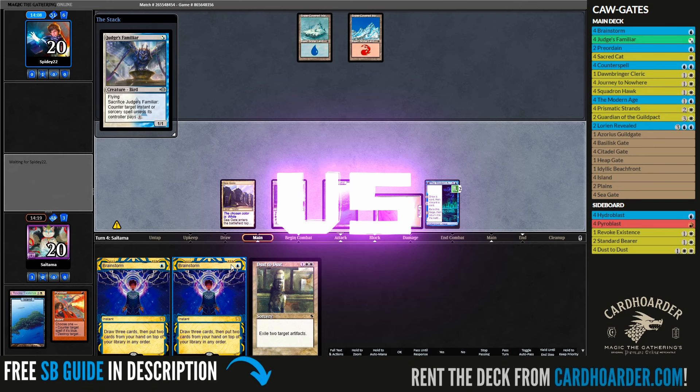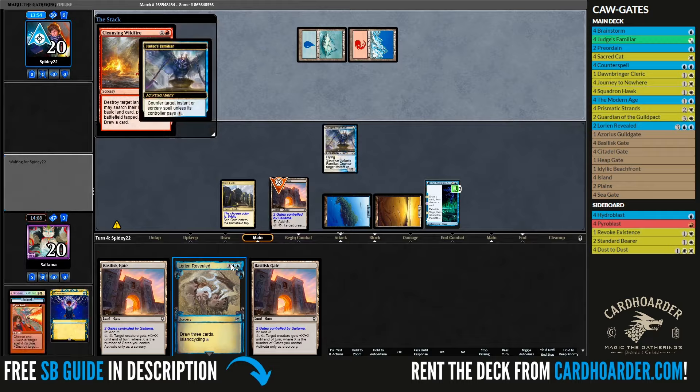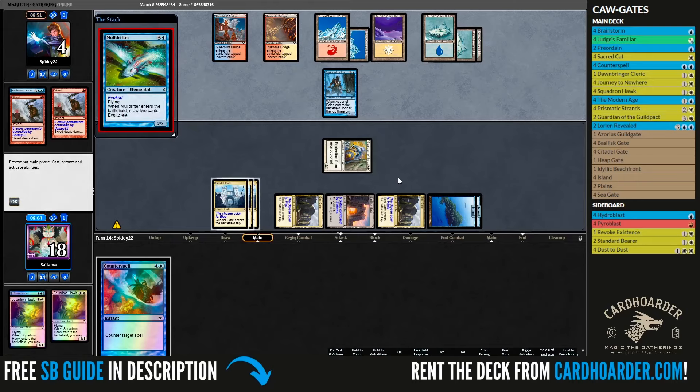There are still many other situations where the bird can shine, as in match number 2, game number 2 against Jeskai Ephemerate. It's worth noting that players may not fully know what it does, so they can run into misplays with it in play, as it's very easy to forget it counters things for virtually 0 mana, even if it seems obvious. After this, it was just a matter of winning the counter war and resolving a Guardian of the Guildpact to win match number 2.